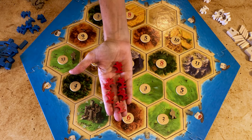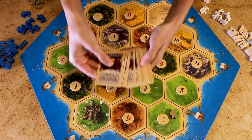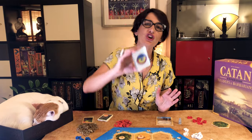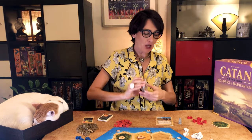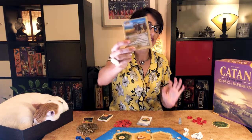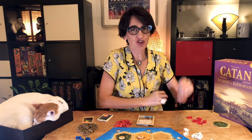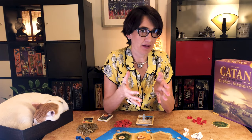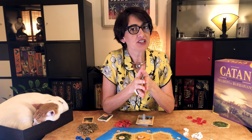Each player takes six knights. In this game you will use the 26 development cards for this expansion — you do not use those from the base game. Also, you're not going to use the largest army and you're not going to use the robber. It plays like a Catan base game, but you have five additional actions.